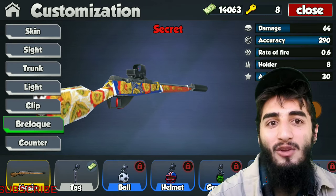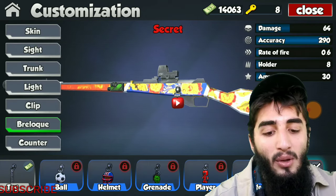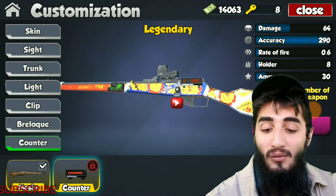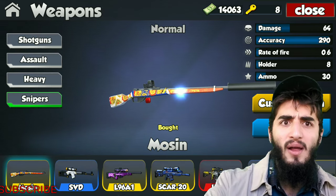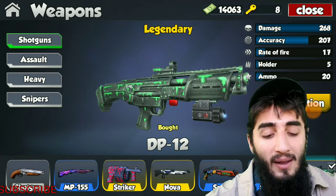Moving over to keychains — obviously equip whatever keychain you like. Keychains really don't matter, they just look good on the weapon. I personally have the YouTube keychain on my Mozen, which looks absolutely fantastic. And then if you want to throw a counter on there, that is a fully modified Mozen and it will look fantastic.